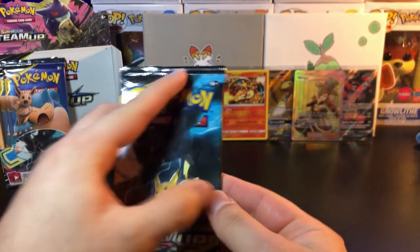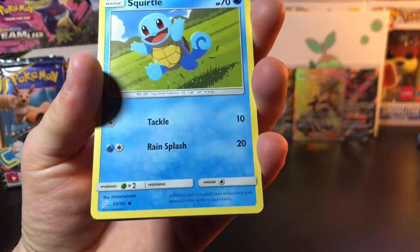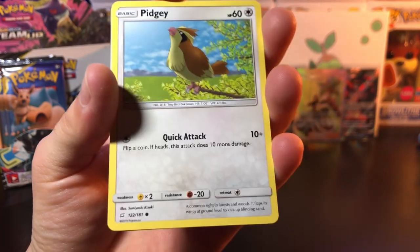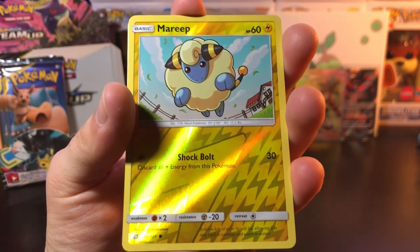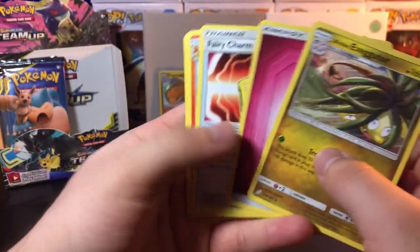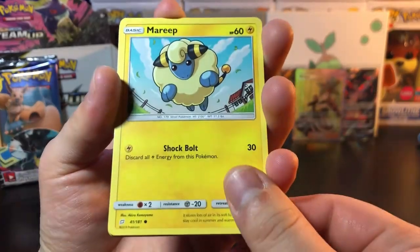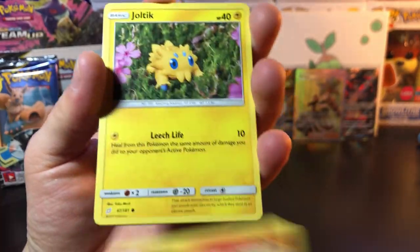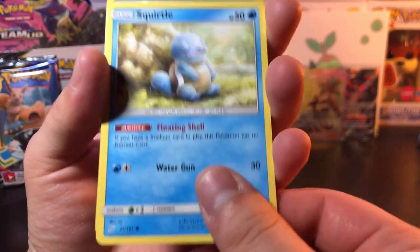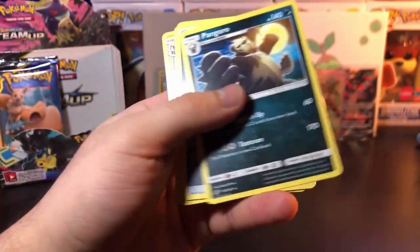Down to the last three packs — let's see what they can produce. We got Voltorb, Squirtle, Bronzor, Klefki, Pidgey reverse, Marie, and Alolan Exeggutor — how many times are we gonna get this one? Second to last pack: we got Marie, Vulpix, Joltik, Blitzel, sleeping Squirtle again, and Pangoro regular rare.